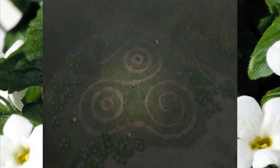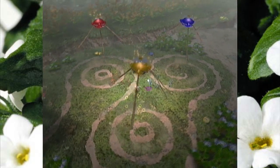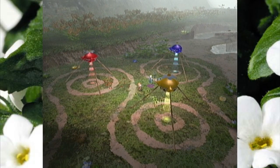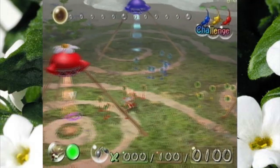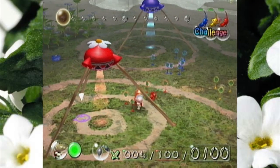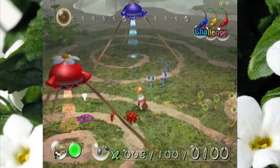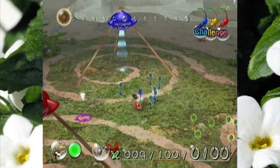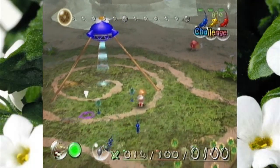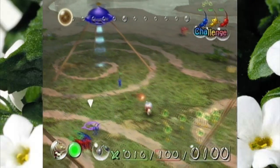The challenge mode version of the final trial is very, very unique. For starters, if the HUD will pop up, you start with 100 Pikmin! The only downside is that these 100 Pikmin aren't all at your base. In fact, we're going to have to go around and try to pluck all of them from different corners of the map.